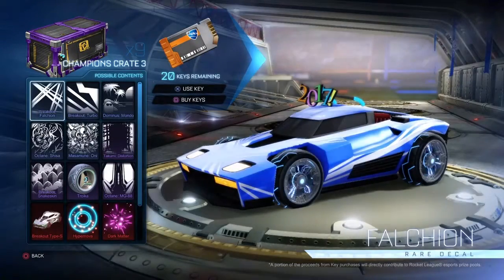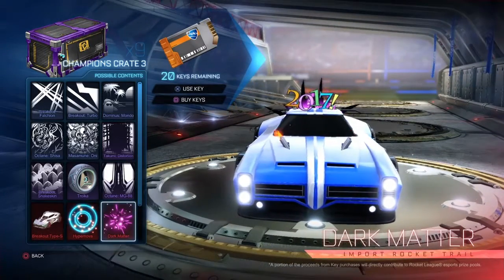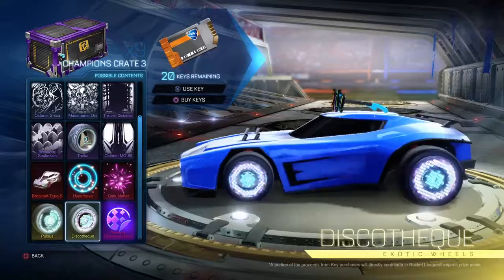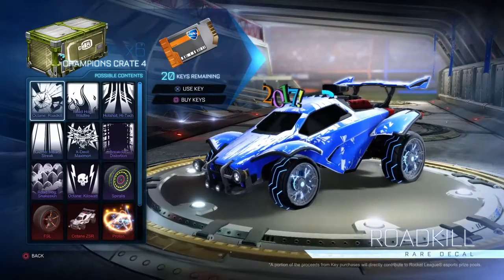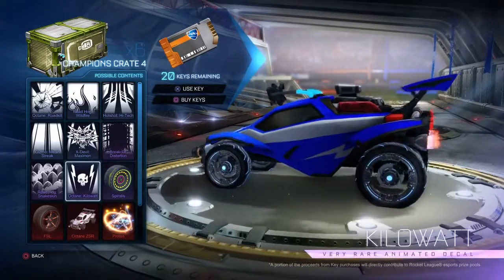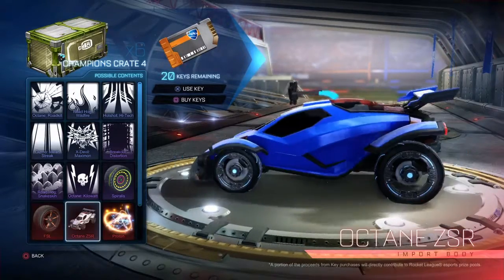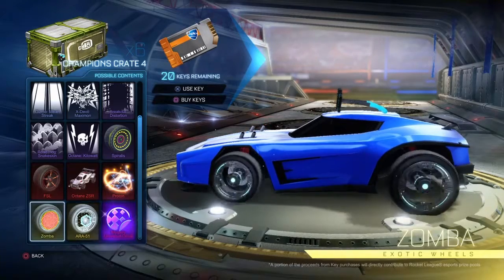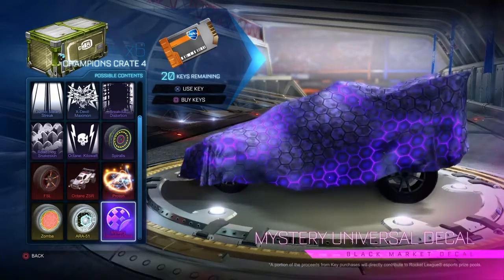Here's what's in C3 — you probably already know all this. I want Breakout Type S, Hypernova. I already have Dark Matter, Choikas, Breakout Snakeskin I guess, and then of course the wheels, Mystery Decal. And then in C4, I haven't opened one C4 yet so this is gonna be pretty cool. Breakout Distortion would be cool. Spiralis — meh, it's okay. Roadhog Snakeskin, FSL, Octane VSR, Proton, ARA51 — those are cool. These I'm not a big fan of but they're exotic wheels so they're good. And then this is of course good.